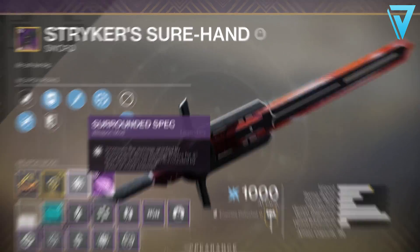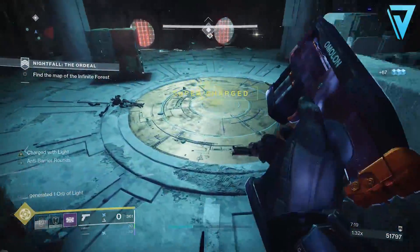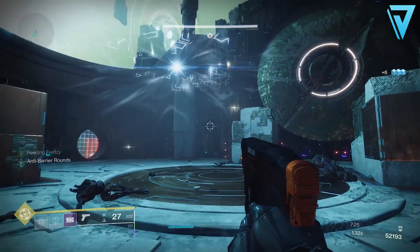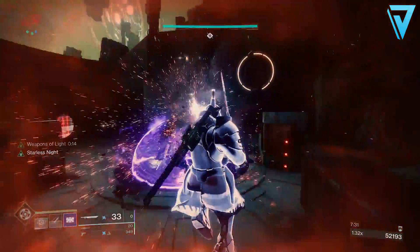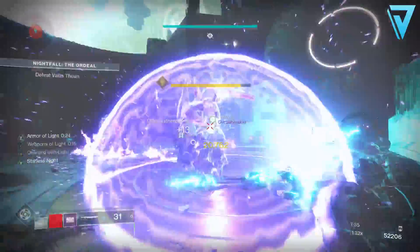In terms of the roll that you want to be looking for, you want Tempered Edge — this will give you plus 3 to your impact but also plus 10 to any ammo capacity and plus 10 to your magazine as well. Heavy Guard is the second column perk, giving you plus 80 to your stability and defense, plus 70 to your inventory size, plus 50 to your efficiency, and only a minus 10 to any charge times.